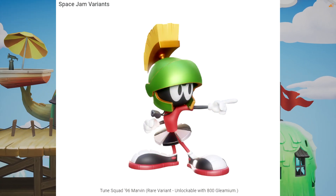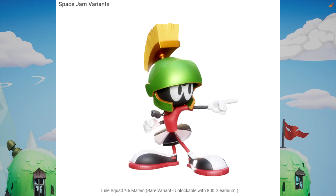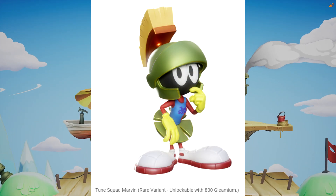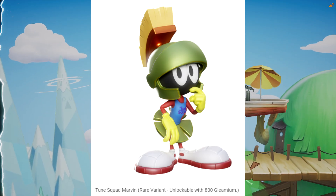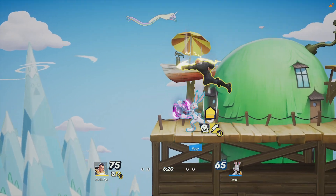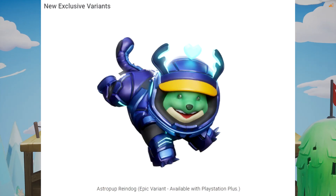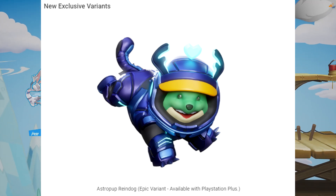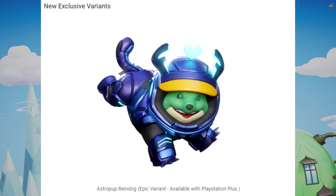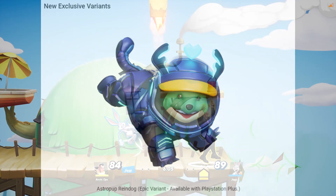We also have two new Space Jam variants from Marvin the Martian. We got Toon Squad 96 Marvin, a rare variant costing 800 gleamium, and the Toon Squad Marvin, also a rare variant costing 800 gleamium. So two new Marvin skins, that's pretty cool. And the next new variant is a PlayStation Plus exclusive skin for Reindog — the Astro Pup Reindog. He's an epic variant available with PlayStation Plus. I have no clue if you can get this on Xbox; maybe later they will put Astro Pup for Xbox, but for now he's looking like a PlayStation exclusive.